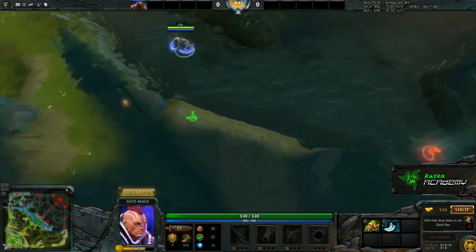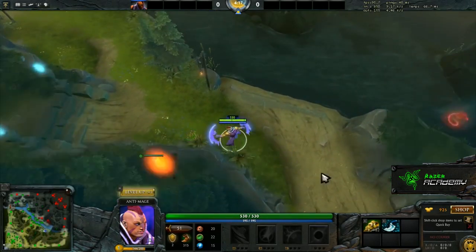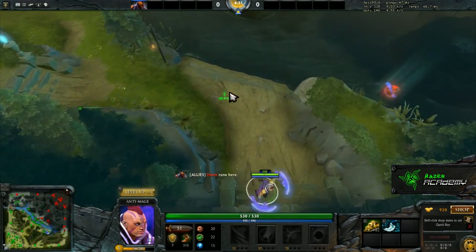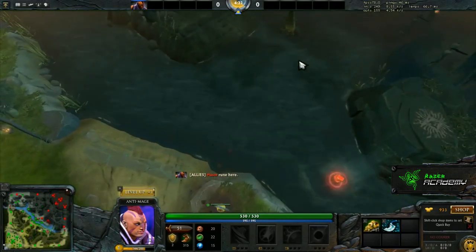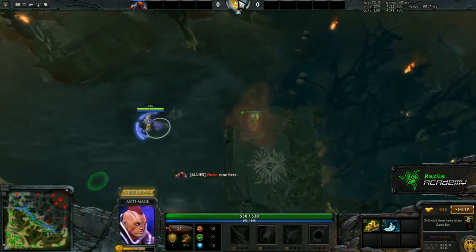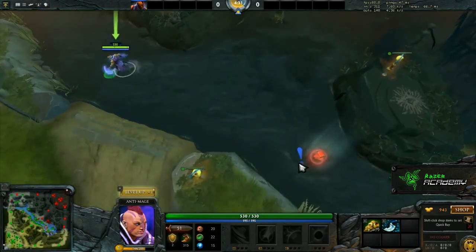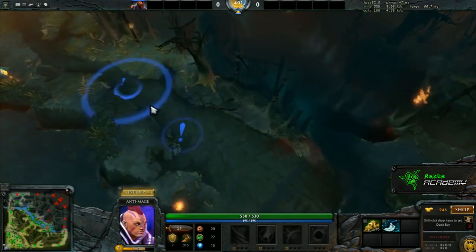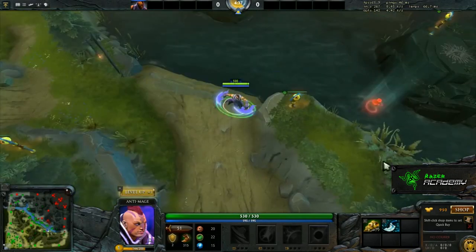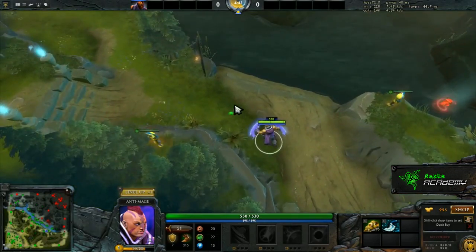Heading down toward the bottom rune — same logic as the top rune, vary your warding so you don't get countered all the time. This one will see across to here while covering the rune. This one gives more area around the rune but is often going to get countered, same as this one. And finally, the aggressive one would be this one, which also sees the rune but gives vision up the lane in mid, making it harder for the enemy to come down and take you by surprise. But they will often get countered, so try to vary your warding positions in this area.